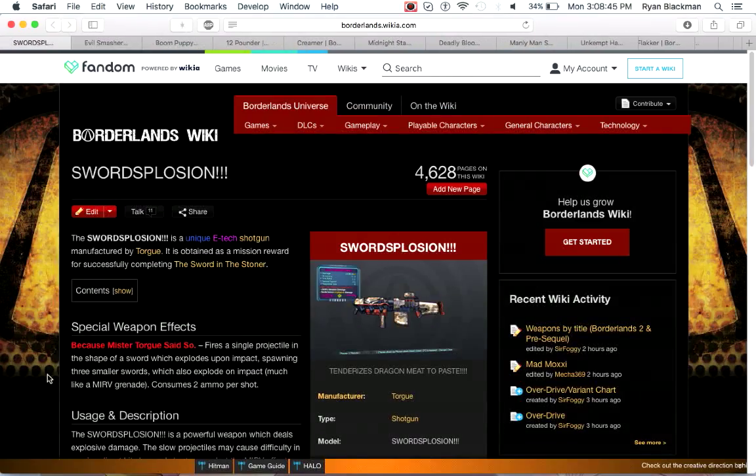Next up is the Swordsplosion, which is the only Torgue E-Tech weapon. Instead of firing traditional globs of E-Tech energy like most E-Tech shotguns, the Swordsplosion fires a single projectile in the shape of a sword that has decent range. It explodes on contact, spawning three child grenade swords — kind of similar to a Mirv grenade — and does phenomenal damage. If you're playing as Axton, this is one of the best shotguns you can get, and if you're playing as Krieg, it's a really nice shotgun too.